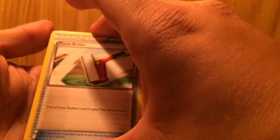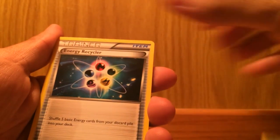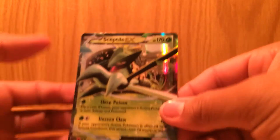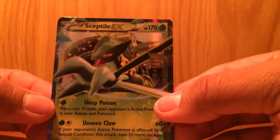I already got something in the back — I looked, I think it's Tyranitar though. Paint Roller, Area Dose, Energy Recycler, Golurk, Relic, Cottonee, Ancient Trait, Baltoy, Oddish — and oh, Sceptile! Yes! I needed him so bad! Nice, I have him now! It's not a super rare, just a regular, but I'm so happy — I needed that.